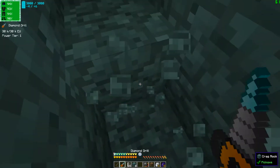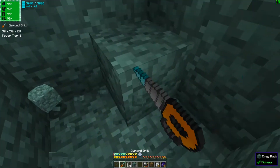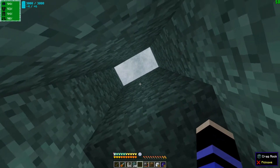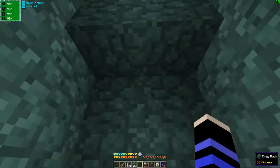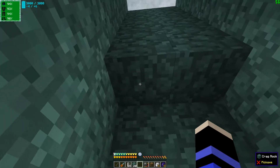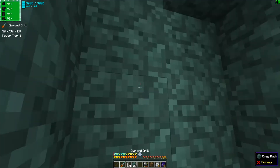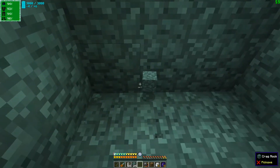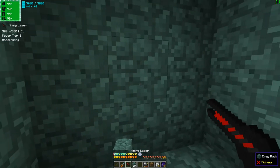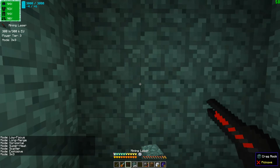But with things like fluid pipes, and other things, we could also potentially have mine carts for item transport if we wanted such a system. But then we're going to have the ceiling at that height. And I'm going to start here for now. We're going to put that away and take the mining laser, and we're going to set it to 3x3.